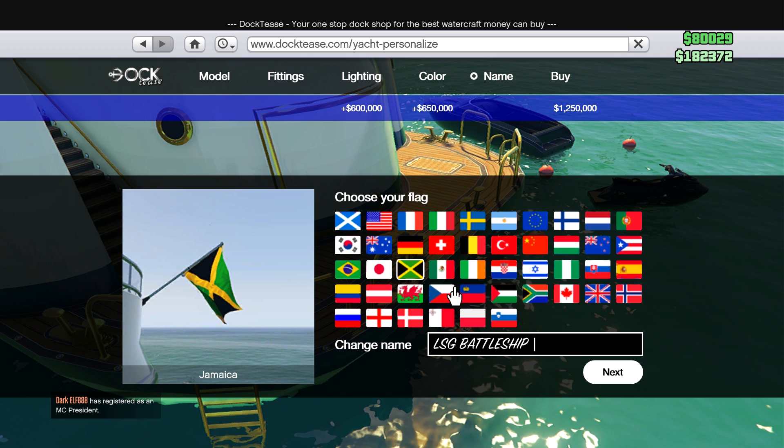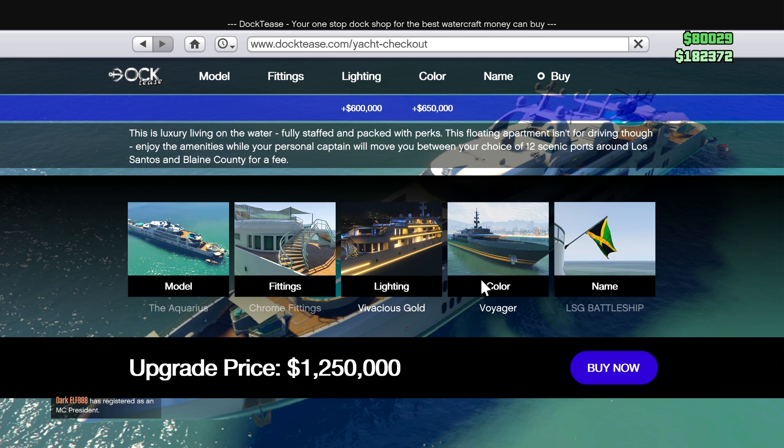And then you can go ahead and change the flag to whatever country you choose. After that, you're going to want to go over to Buy and review the end result of everything you've picked. Make sure and confirm this is what you want. I recommend you get the Aquarius model of the yacht — it's the highest of the high end. And buy now.